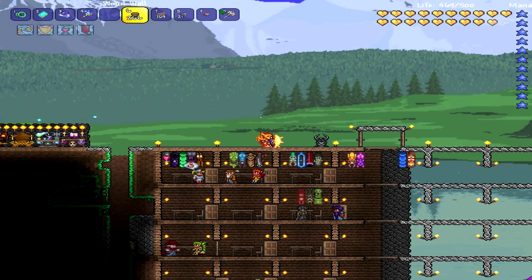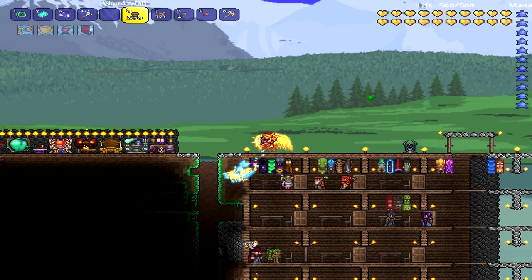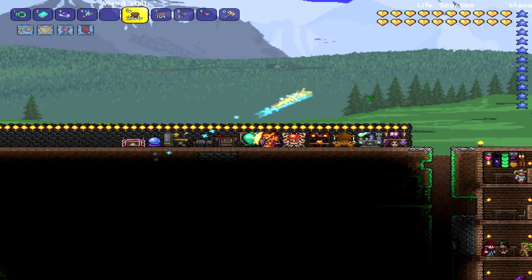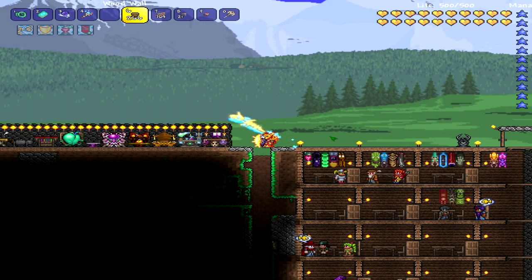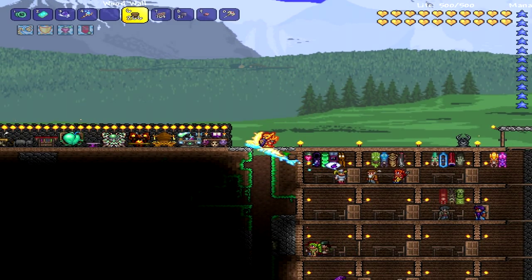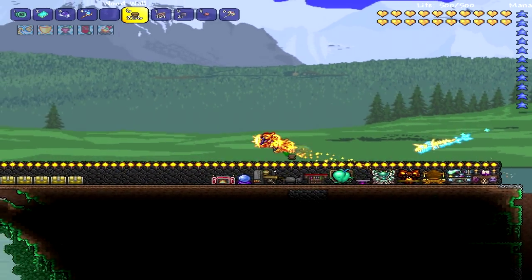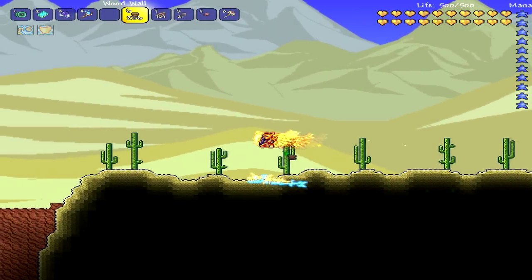And then after you get that, and after you beat the Wall of Flesh — if I haven't done a video on beating the Wall of Flesh yet, please tell me in the comments and I'll do one for you guys. The Wall of Flesh — you've gotta have at least the meteorite gear and the space gun to beat him, which takes a while to get. But then after you beat the Wall of Flesh, your world will go into hard mode. My world's in hard mode already, so I don't want to beat the Wall of Flesh right now.